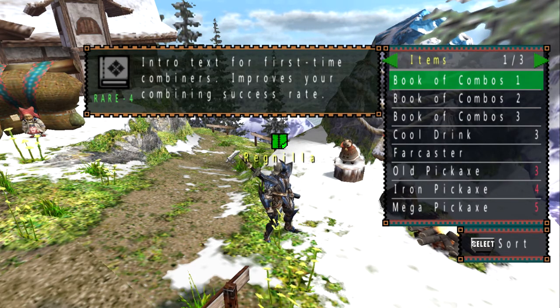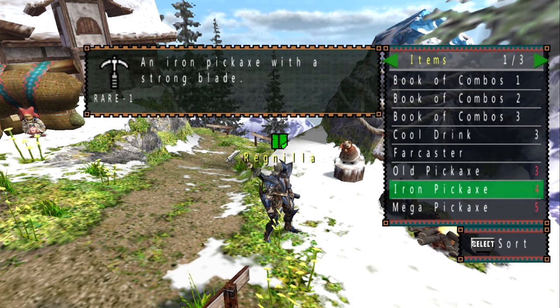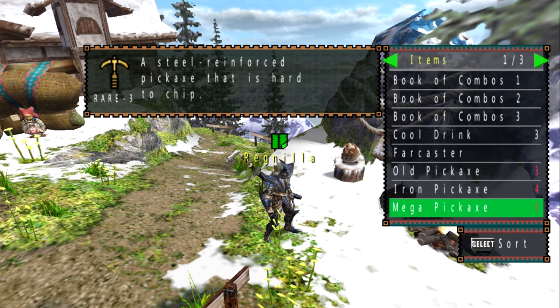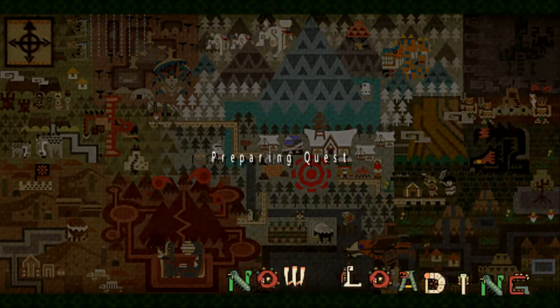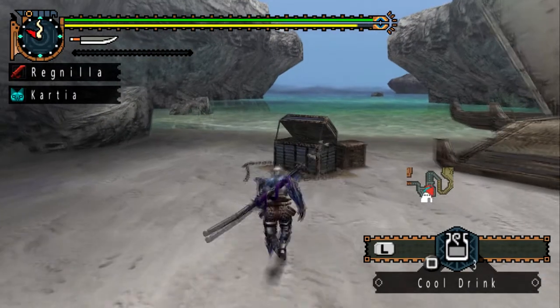For this quest I am bringing my book of combos, some cool drinks, a far caster, and three different types of pickaxes. At this point you might be familiar with the old and iron pickaxes, and for those unaware you can get a mega pickaxe. It does require makalite ore and bone, and at this point in the game makalite ore is kind of a rarity unless you're really into grinding. So this one would probably not be worth making, but I'm bringing mega pickaxes just as a safety.